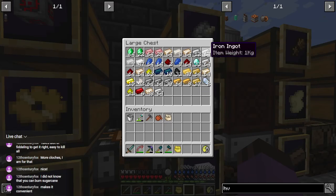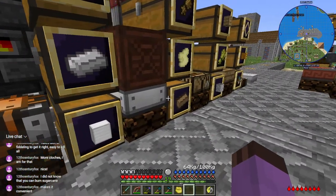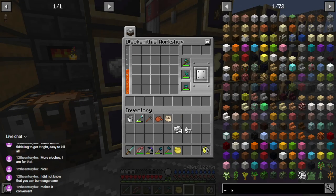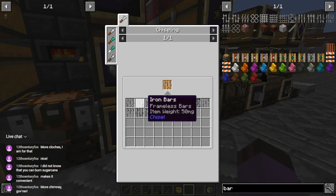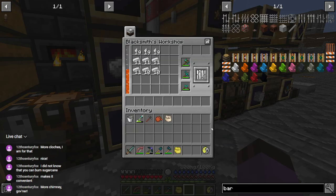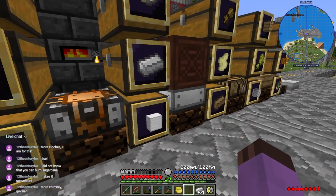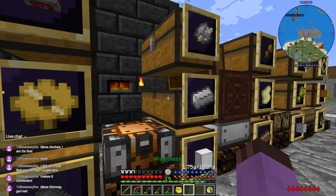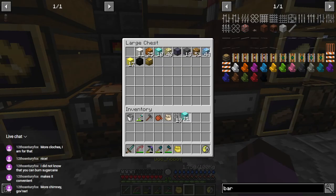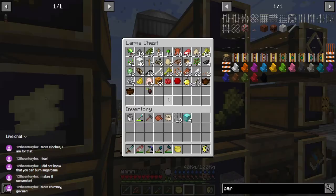I'm going to need these pieces and let's start making a filter — that's going to need bar. Got my chimney, now I need to make my chimney sweeper. More bar — great big brown bar. And then it's going to need four diamonds. I think I have a bit — so let's make the filter over in here.